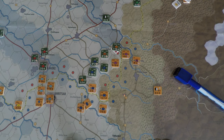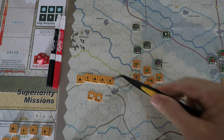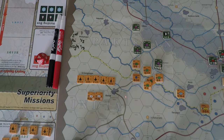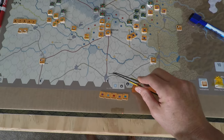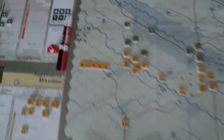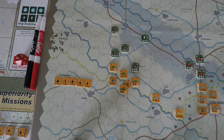Both sides received two replacement points. Pakistan received no reinforcements. India received five aircraft and two artillery brigades, placed on hex 27-22 on the eastern side of the map. The aircraft go right to the ready box. I have some replacement points — looking at reconstitution options. Step recovery for a division costs four points, which is too much.